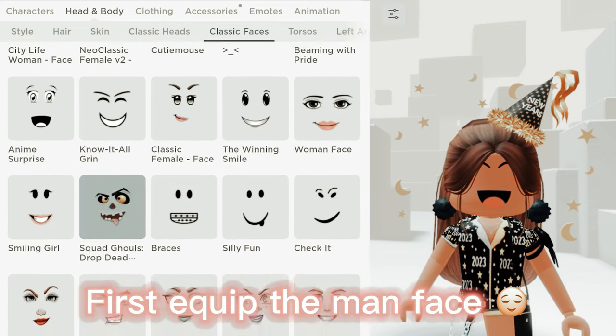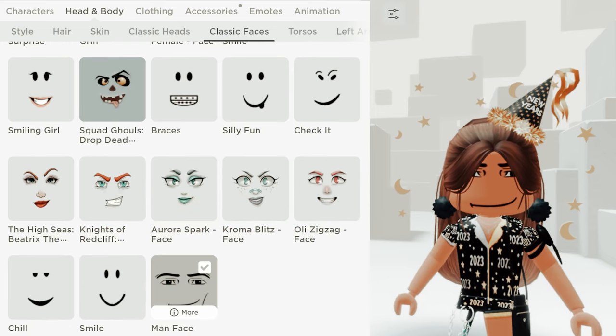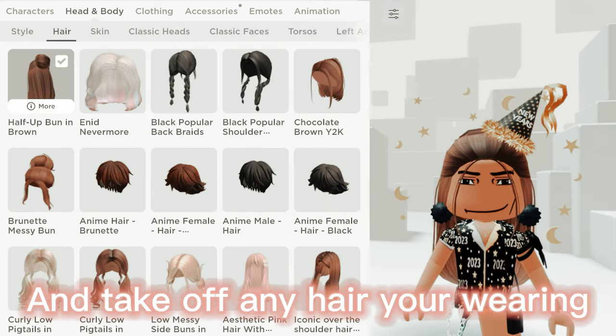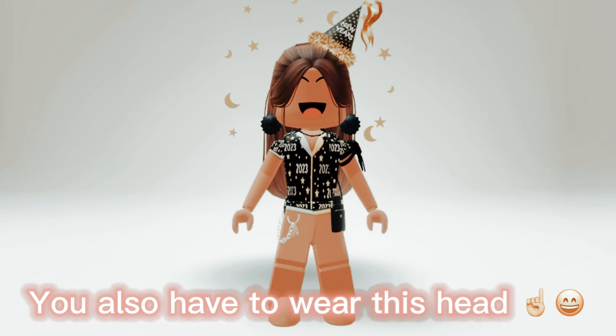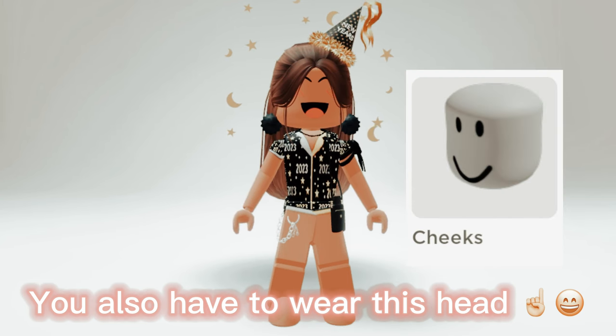First, equip the man face, and take off any hair you're wearing. You also have to wear this head for the glitch to work.